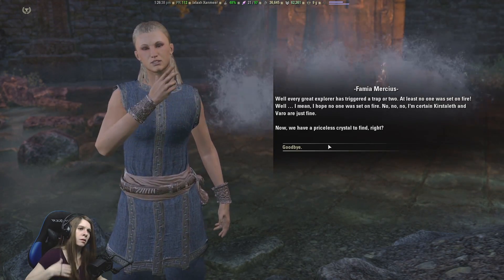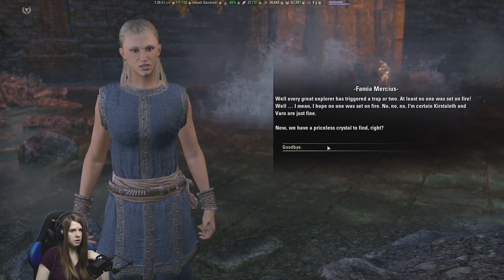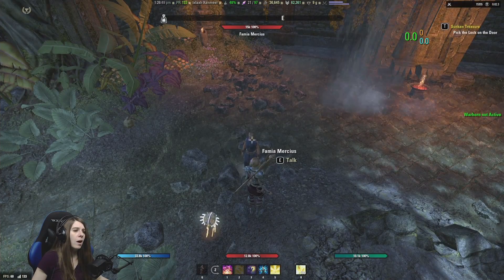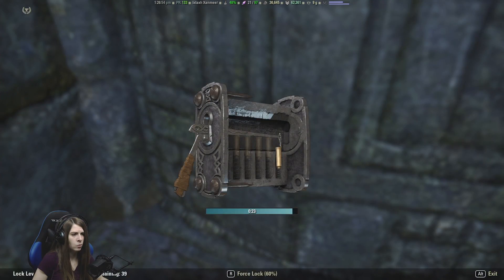Every great explorer has triggered a trap or two. At least no one was set on fire. Well, I mean, I hope no one was set on fire. I'm certain Kirstilith and Barrow are just fine. We have a priceless crystal to find. Why did we have this chick with us? This is a terrible idea. I actually have a door to unlock!